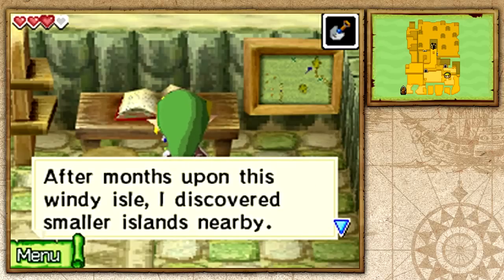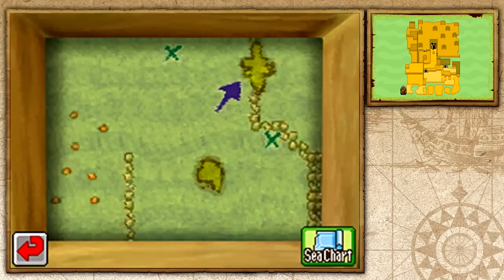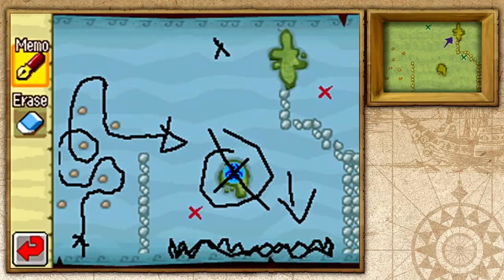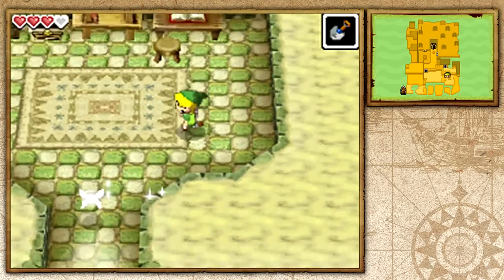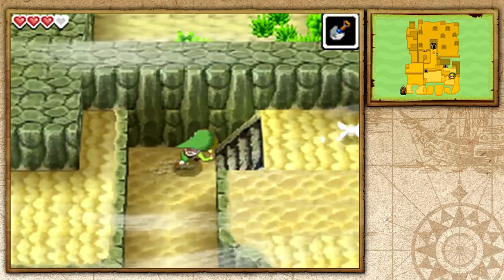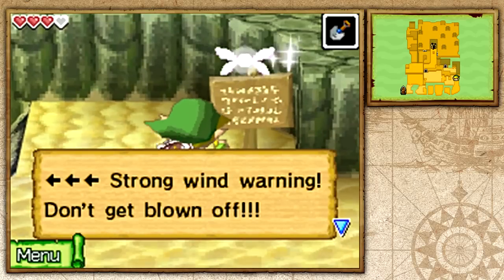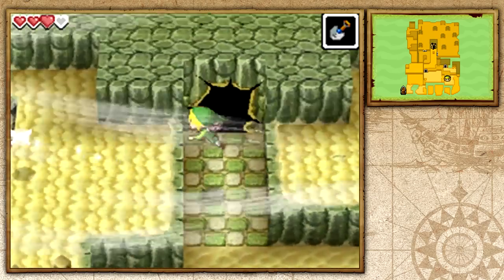Wayfarer's journal says the wind will take you somewhere, and he discovered smaller unmarked islands nearby. We open our sea chart and mark the two new islands with X's, and add an arrow just like Wayfarer did. Back outside, we read a sign that warns of strong winds and explains you can use the wind to push you while jumping to clear ledges.